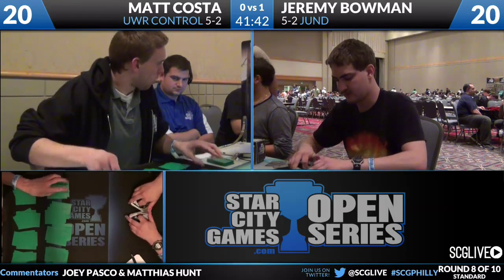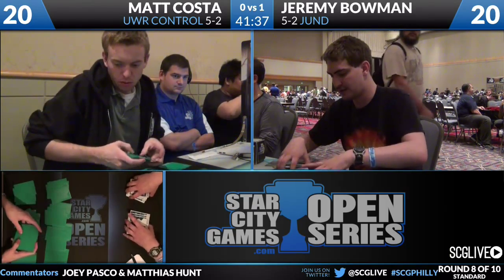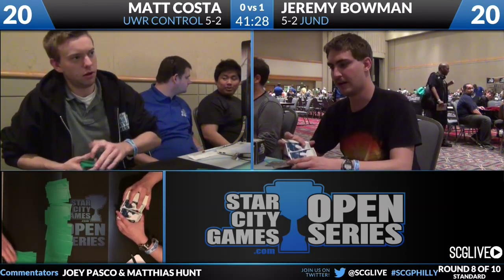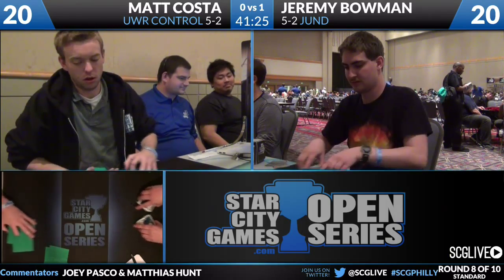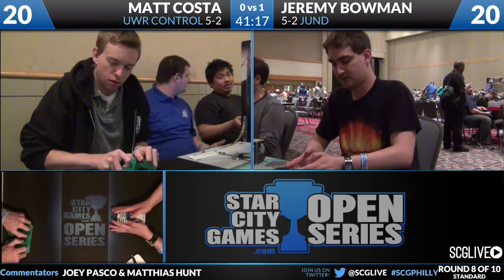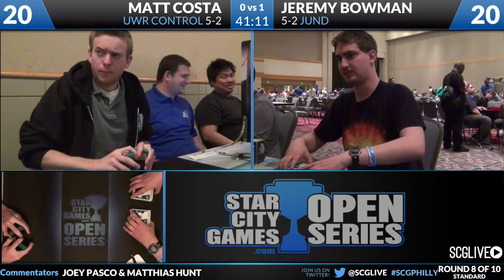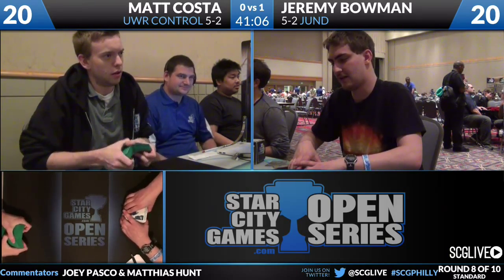Looking at what Costa has available, he's got three Thundermaw Hellkites he could bring in, and also two copies of Renounce the Guilds in the board plus one main - the same split Drew Levin had. I think it's a card that definitely comes in in this matchup against cards like Olivia and potentially Sire of Insanity. There are only a few targets - the three copies of Olivia and the one Sire - but they're pretty big targets you really want to deal with.